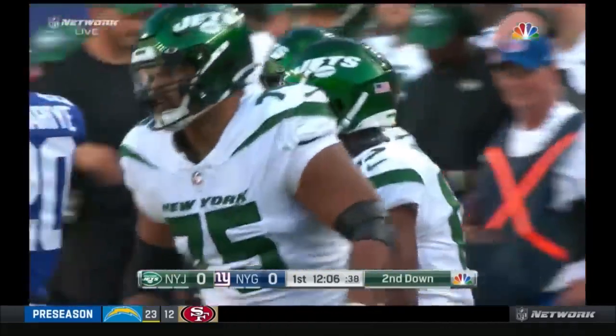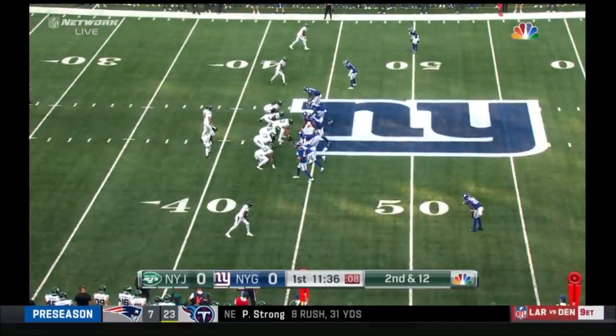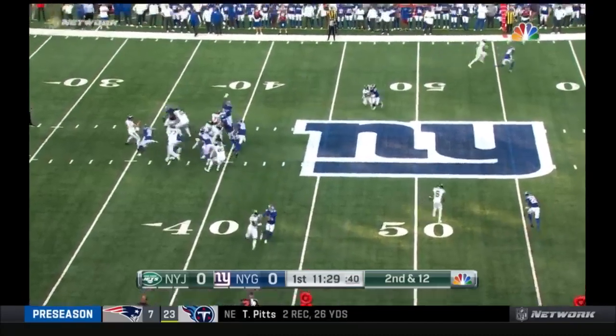We'll take a look at tonight's starting defense. The Giants get in 12 personnel against the Jets and Rodgers. Carter is the tailback in the three-receiver set, and Conklin the tight end is lined up to the right.